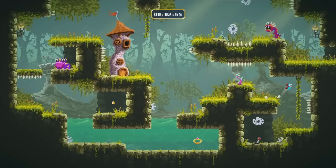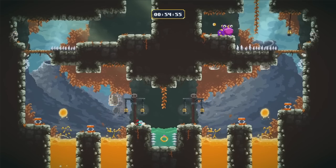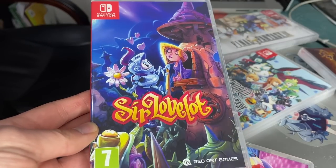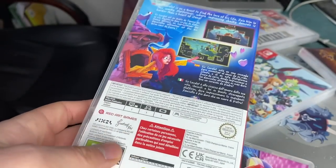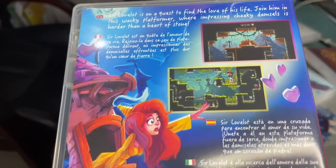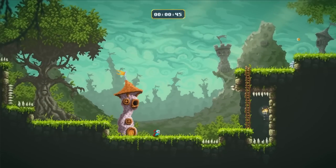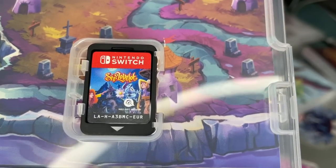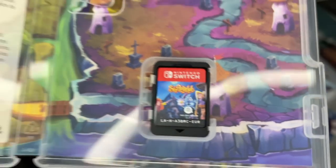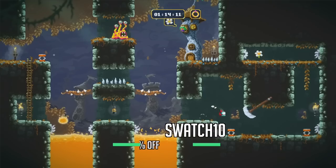Red Art Games sent me a package, and today I've got another one of their games to show off — Sora Love a Lot. This is a platformer about a man trying to find his true love. It's a fairly cute game with a nice bit of challenge. It may be a bit on the short side from beginning to end — just a few hours — but if you want 100% it has quite a lot to offer. Simple but nice pixel art. You can get this from redartgames.com and get 10% off with code SWATCH10.